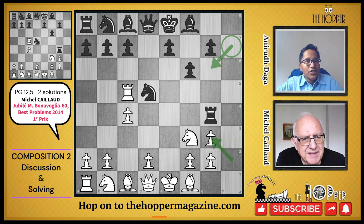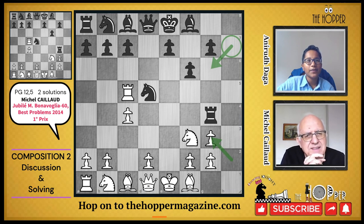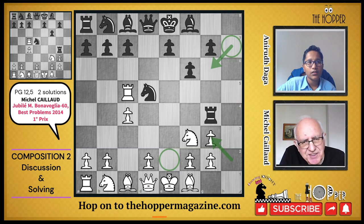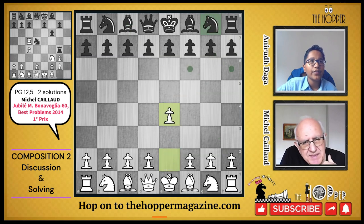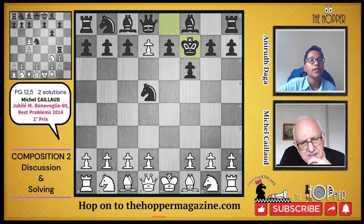One suspect is this h-pawn, which captured something and then was captured on g3. But then what did it capture? If that were the case, it must have captured either a promoted piece or the pawn on e2. Maybe something promoted and then got captured here. Let's try it: e4, Nf6, e5, Nd5, e6, f6, exd7... which piece do we promote to? Probably the bishop.